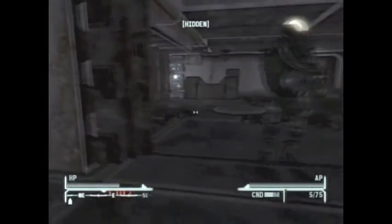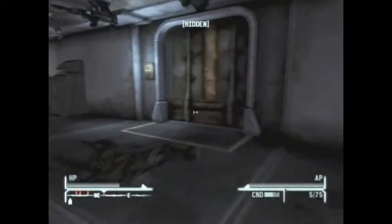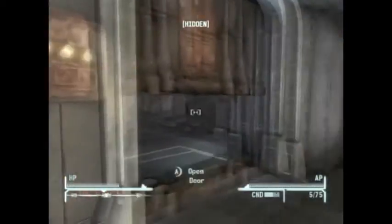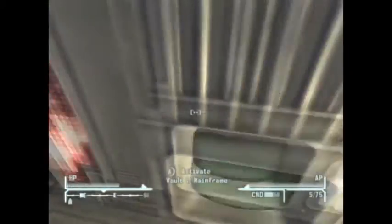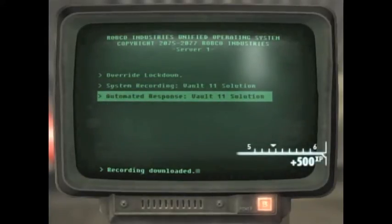When I did this before at around level 40 there were Sentry Bots, but not this time — it might vary based on your level. Anyway, stay crouched, close the door, then activate the Vault 11 terminal and click the 'Automate Response' option. Keep clicking it — it gives you around 500 XP every time. Do not back out or the option will disappear. Just keep clicking that option and you will level up to level 30, or level 50 if you want.